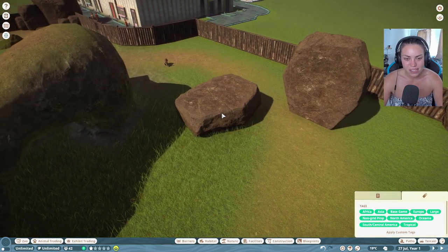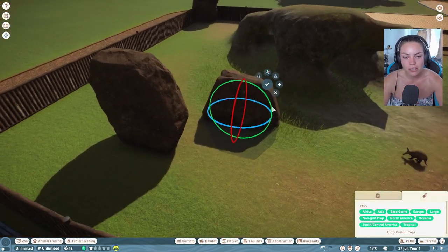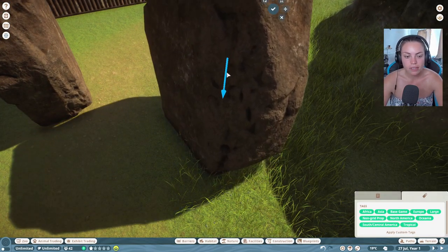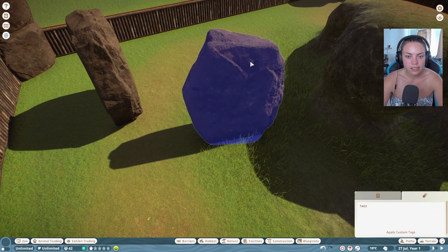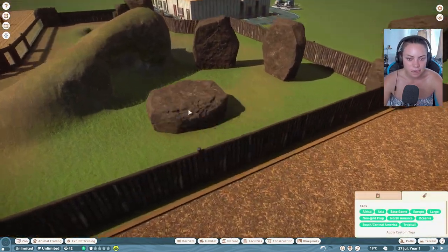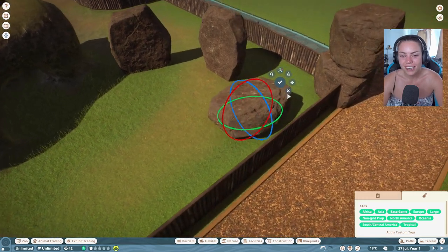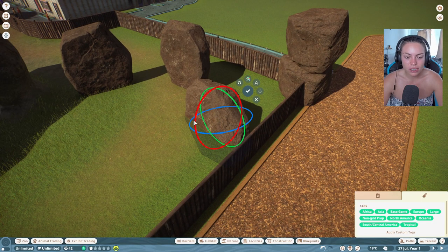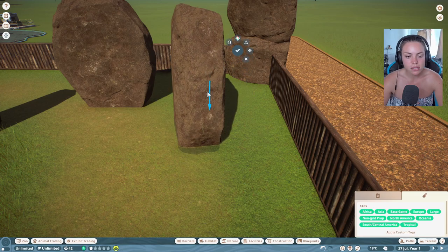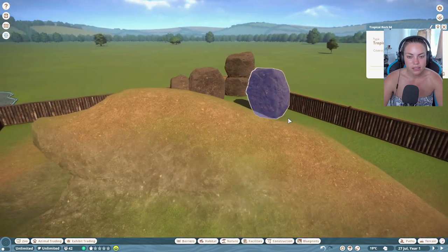I'm going to make Stonehenge — yep, that's my great plan, I just suddenly thought of it! As you guys know, I don't plan stuff. I still need to twist this one on an angle. Stonehenge is one of the many wonders of the world — really impressive, huge great big rocks, they look kind of like this. I want to go into advanced mode and position this one slightly lower to change the levels up a bit.